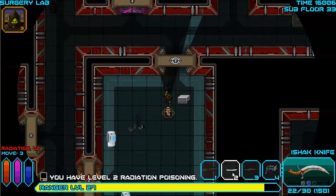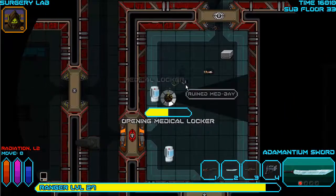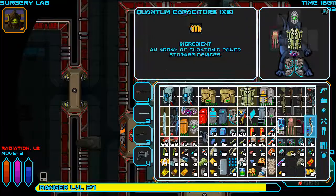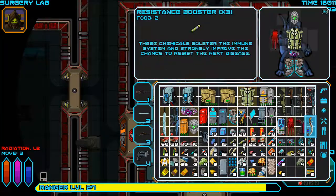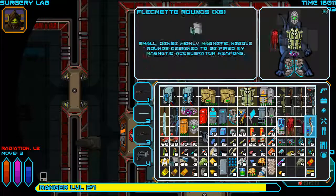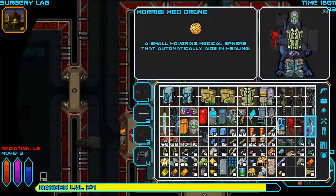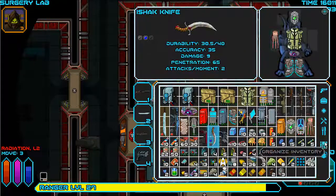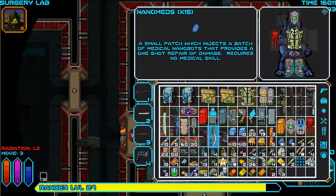Three nano meds - usually only get one, but of course that was on insane difficulty. Is there anything I can use in my inventory? I've got acid sacks I don't actually need, rotten cheese, no bread, not really hungry anyway. I've got a teleporter, emergency teleporter, and a resetter which I've never used. These things only stack in groups of 15.